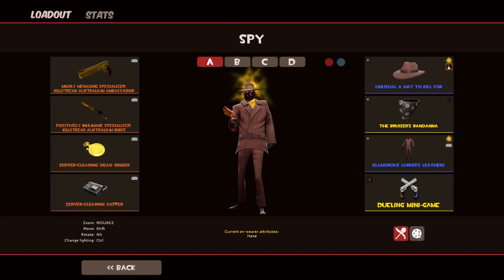And finally, we have this loadout. It consists of a specialized kill streak Australian ambassador, a specialized kill streak Australian knife, a strange deadwringer, a strange sapper, and an unusual 'a hat to kill for' with vivid plasma, a bruises bandana, and glamorous lurker's leathers.